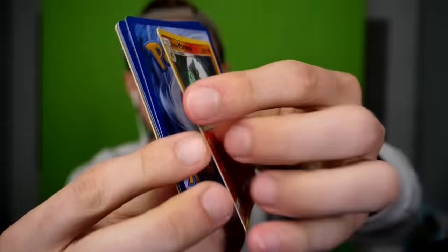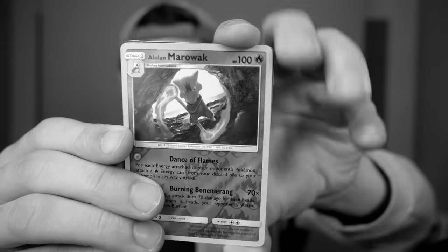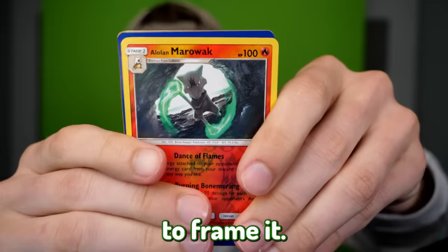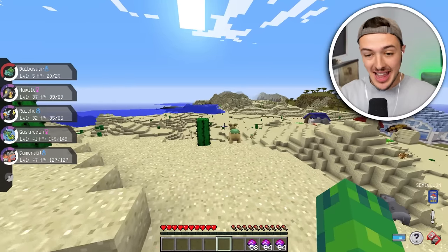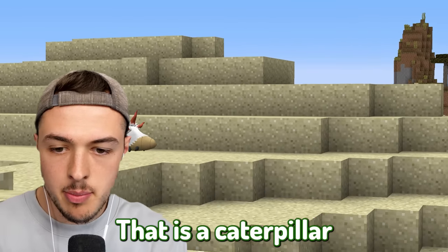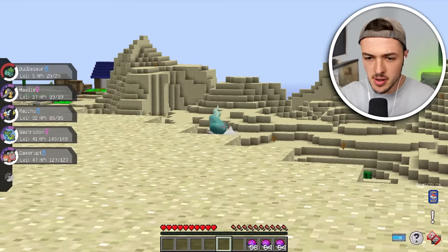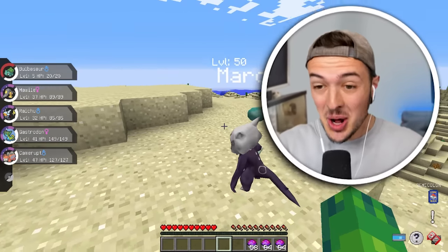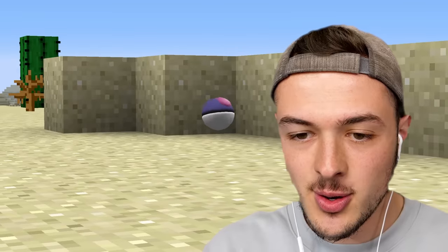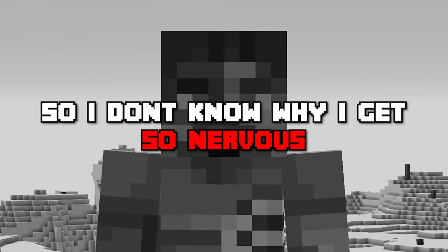Next up, we have to go capture an Alolan Marowak. This card is so cool. I cannot lose today — if I do, I will have to give up this card. I want to keep it; I'm going to frame it. I cannot for the life of me find this thing. That's a Magmortar. That is a caterpillar busting out of his cocoon. Wait, that looks like an ice cream cone — it is the Alolan Marowak! It looks so sick. Wiggle, wiggle, wiggle — boom, we got it. The Master Ball has 100% chance of catching, so I don't know why I get so nervous.